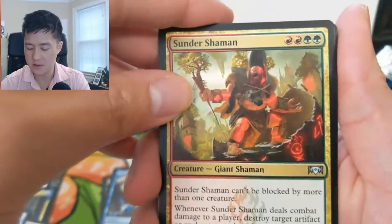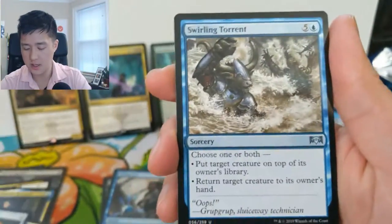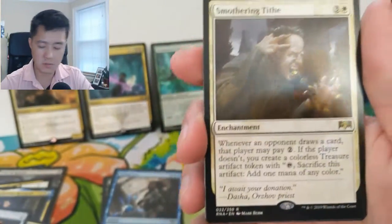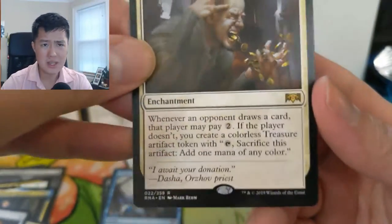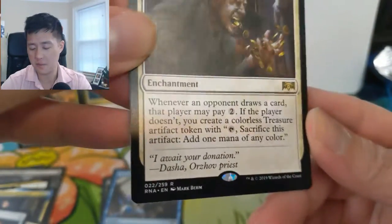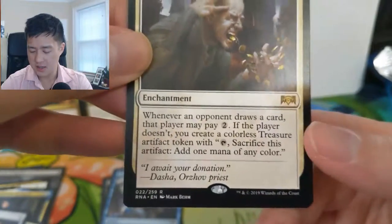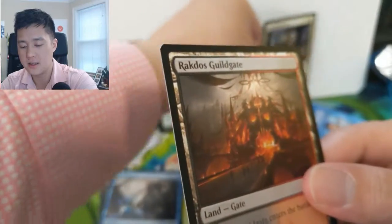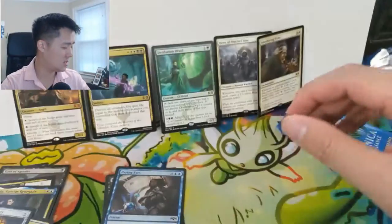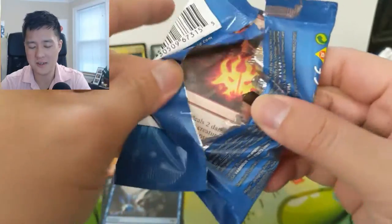Alright, we got a Sunder Shaman, Smelt-Ward Ignus, a Swirling Torrent, and then — ooh — Smothering Tithe! This card is so good right now, largely because of Commander. Imagine if you have a bunch of opponents: whenever an opponent draws a card, they may pay two, and essentially you keep getting these artifacts that can basically give you mana. Imagine just having that for the entire game — absolutely insane. That card is like double digits for a rare, which is crazy.